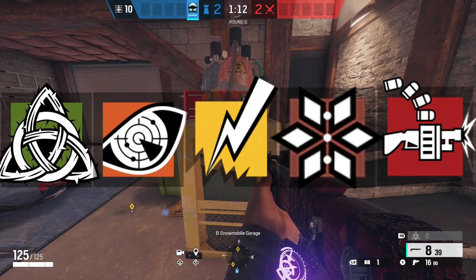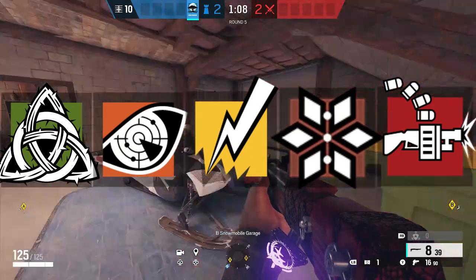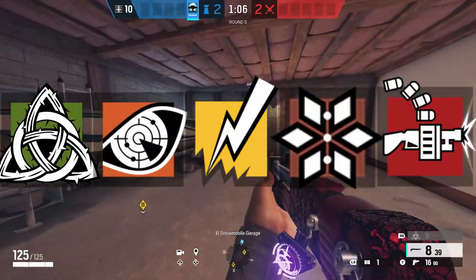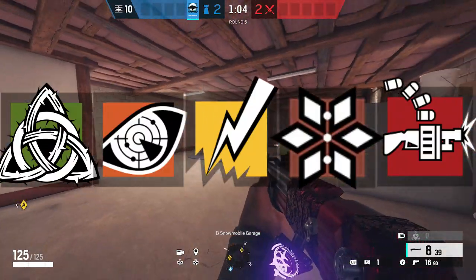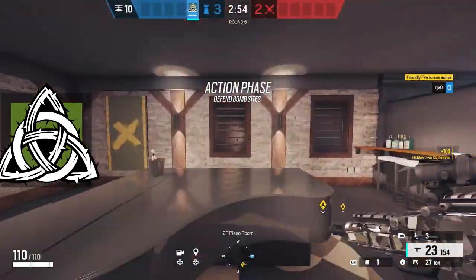Now we're going to move on to second floor. We are going to have Thorn, Pulse, Bandit, Thunderbird, and Tachanka. Thorn's going to be anti-entry, Pulse is going to be intel playing vertical from underneath, Bandit's going to be anti-breach, Thunderbird's going to be support with health, and then Tachanka — you just got to hear me out for that one.